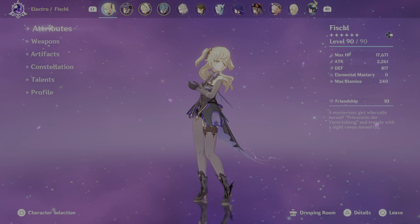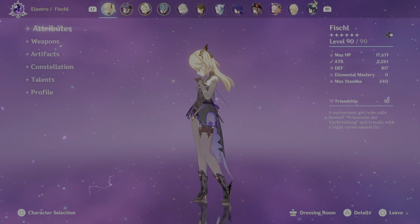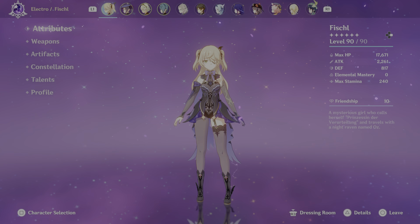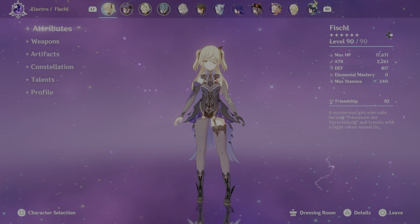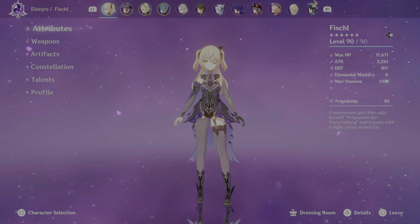Hello everyone, it's Kyle and I'm going to do another character showcase, this time for one of my favorite 4-stars in the game, the Princess in Stave Eterum, Fischl, a.k.a. Amy, which is her real name — and I love her, so let's get to the showcase.